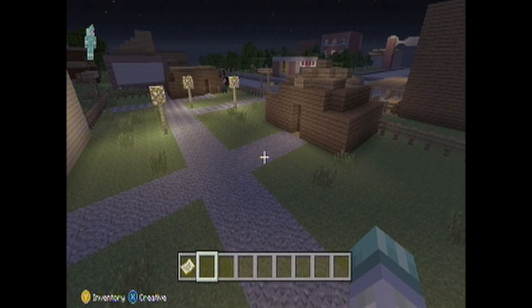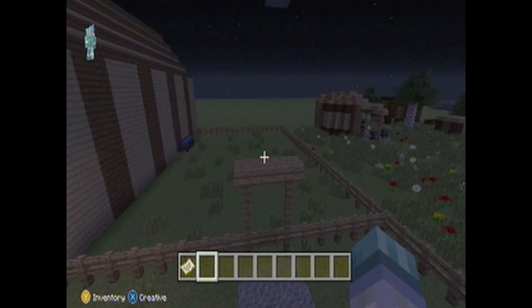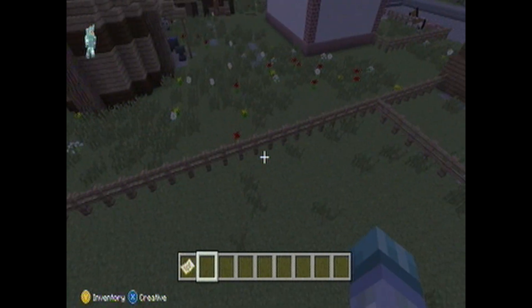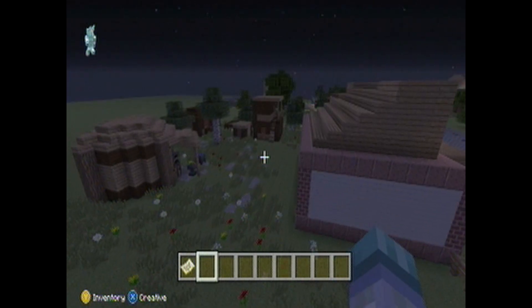We have a few bunkhouses — there's one on the far side I don't go into. And here we have a cattle pen. That is it for the slummy area.